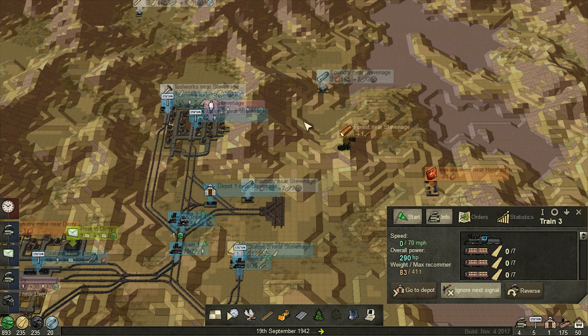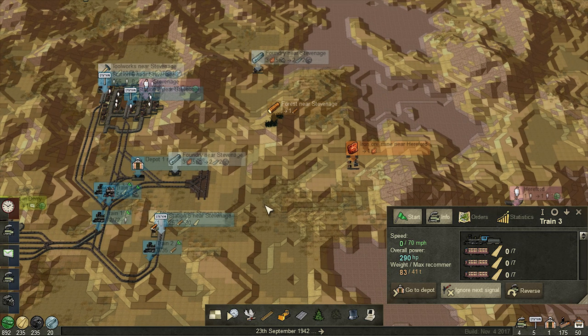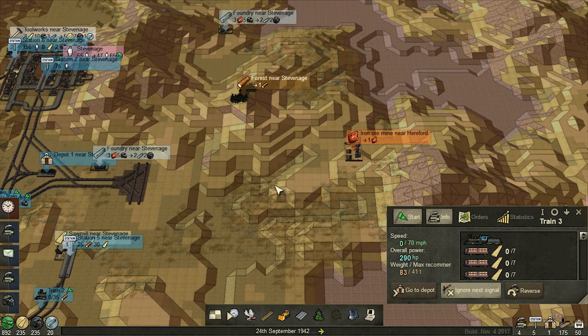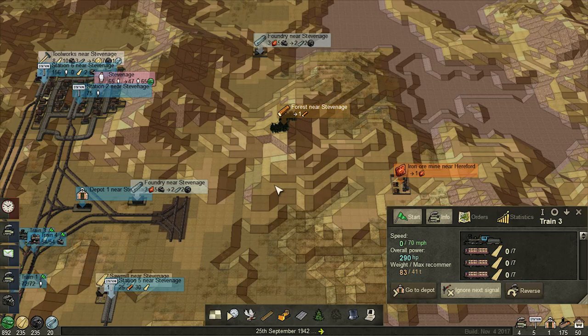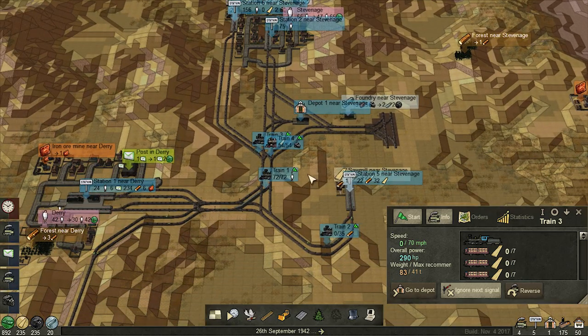I wish you could curve tunnels a little bit, or at least do a diagonal tunnel - I would do that right there so much. I might just pull all of this hill down to this level. It's not going to look terribly pretty but there's not much more I could do. We'll need coal going up that way.